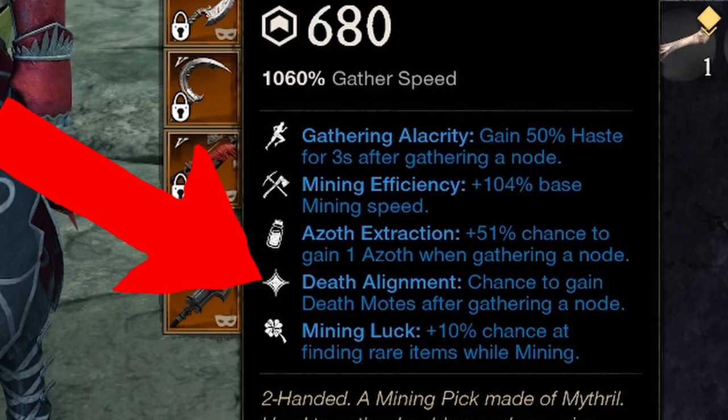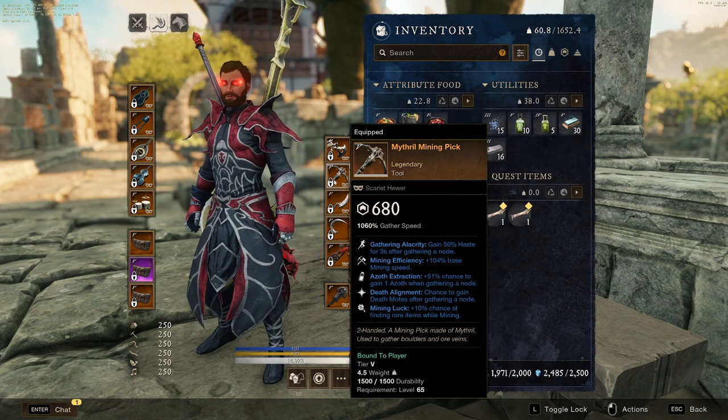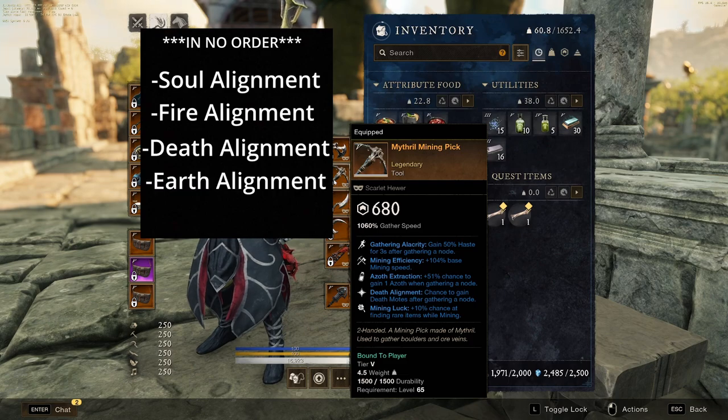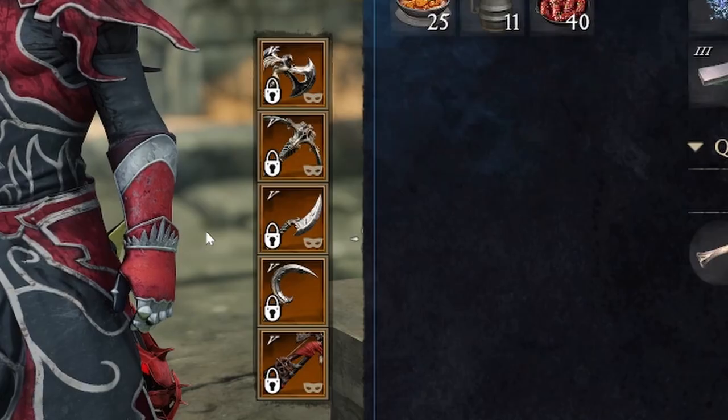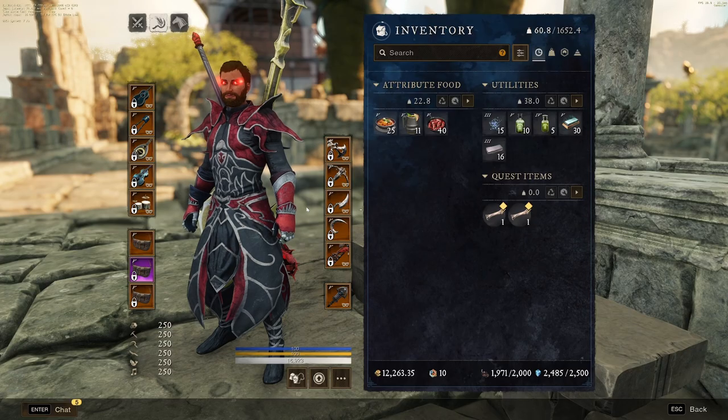Let's talk about tool alignments. There are certain alignments you want on your tools so you can gather specific motes while collecting other resources. Each alignment is used for something different — some are used for buff boons, some for honing stones. You're going to want a soul alignment, a fire alignment, a death alignment, an earth alignment, and a water alignment. You only have four tool slots, so you can only choose four alignments, but these five are the most useful for crafting.